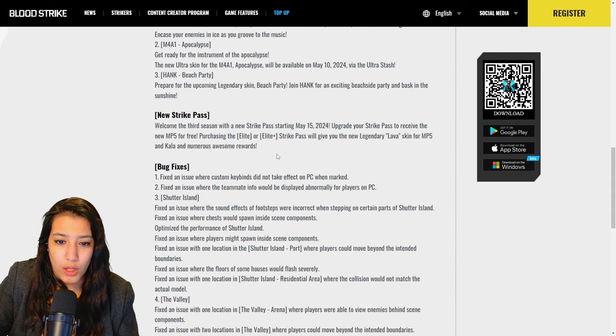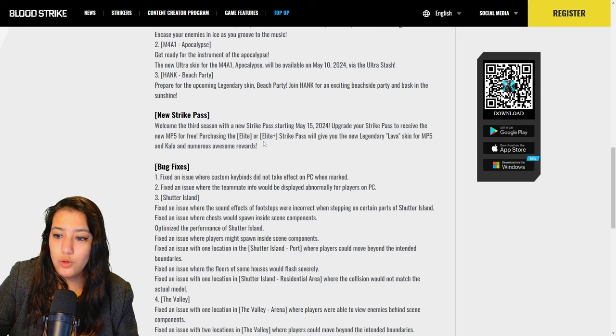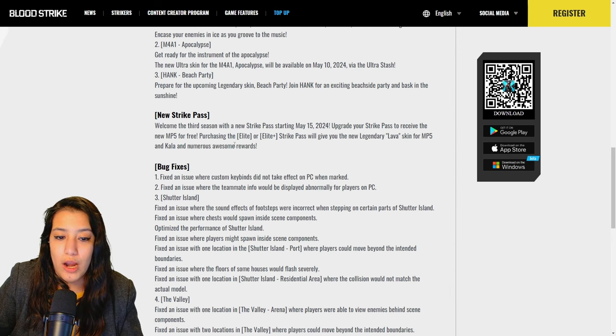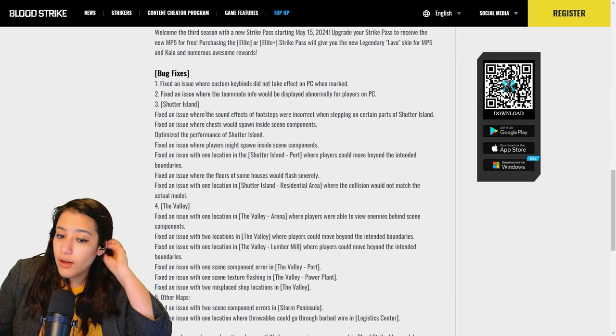Welcome to the third season with a new Striker Pass starting May 15th. Upgrade your Striker Pass to receive the new MP5 for free. Purchasing the Elite or Elite Plus Striker Pass will give you the new legendary Lava skin for the MP5 and Kala, plus numerous awesome rewards. The main highlighted skins here are the MP5 for the new gun and Kala.